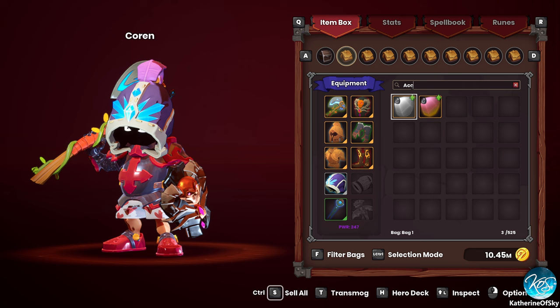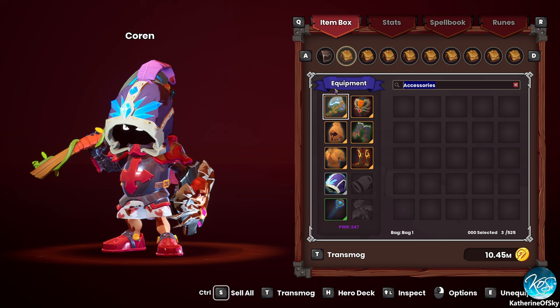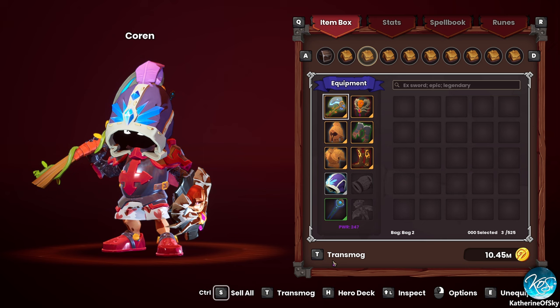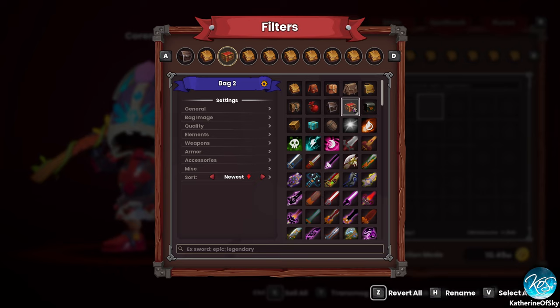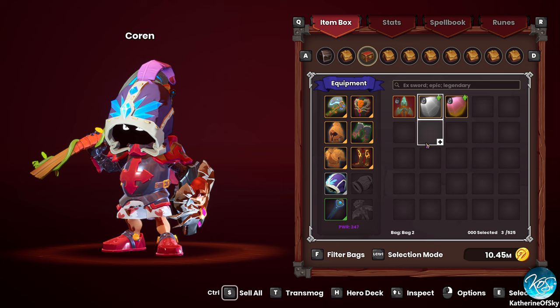I'm going to go ahead and filter these, because maybe it will help us. Oh wait, I want to copy this. Is that gonna keep itself? Maybe. Let's see - filter bags, let's see what we can do. Bag image. We're going to do this as a... sure. Quality right now, we're going to choose all of these qualities of stuff.